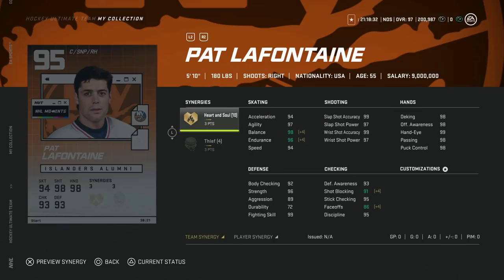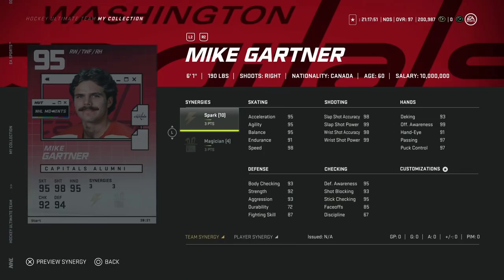Moving on to some bigger ones — we've got the 95 Pat Lafontaine with three to Heart and Soul and three to Thief. This is an unbelievable card: 5-10, 97 speed with Distributor, 98 acceleration, and 99 shooting. Hand stats are essentially everything. If you can get Thief and Heart and Soul, you can get his faceoffs to 91 and play him at center. If not, he's still an absolute lockdown winger with that speed and shot.